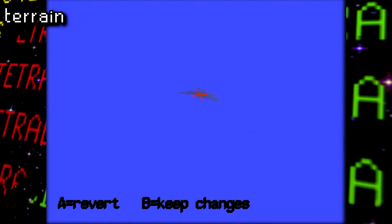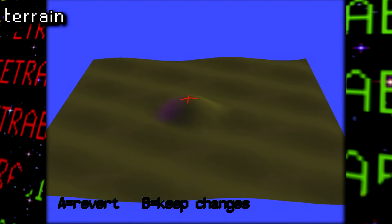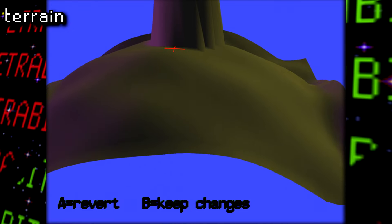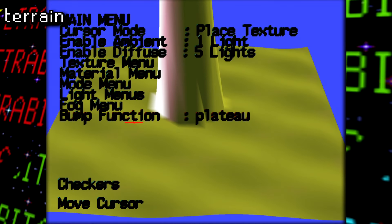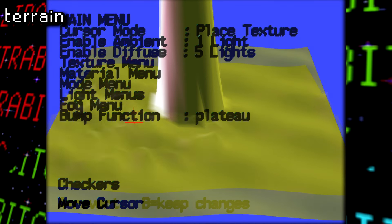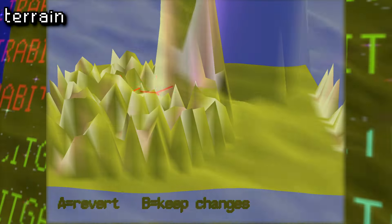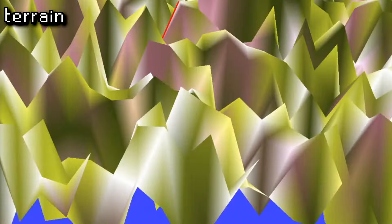Next up we have Terrain, which is another really cool one. Here you're given a slab of terrain, and you can deform it to your heart's content. You can also play around with the lighting, colors, as well as the method of altering the terrain. Like here I was able to raise several little mountain things at once, which honestly looked pretty unsettling.